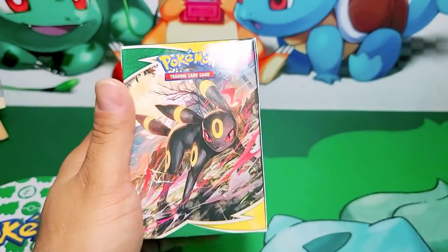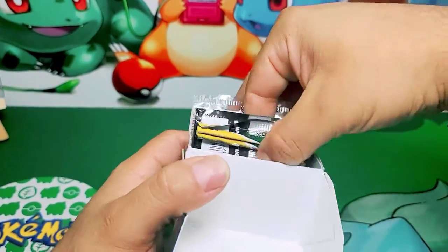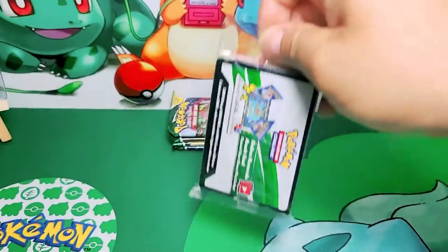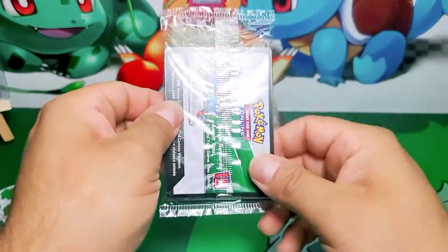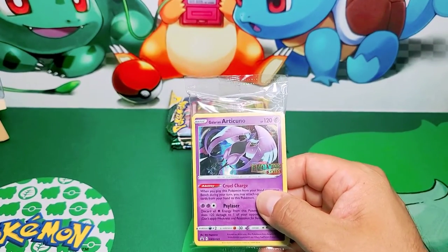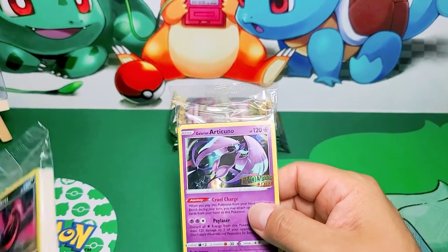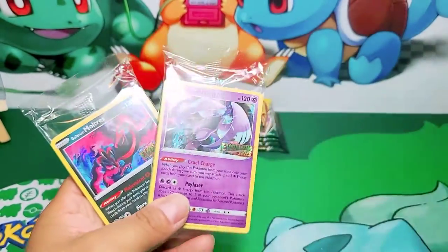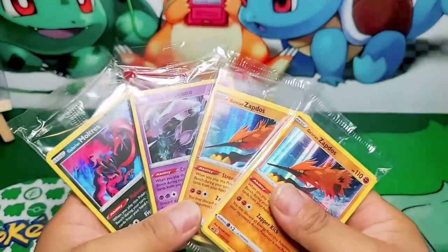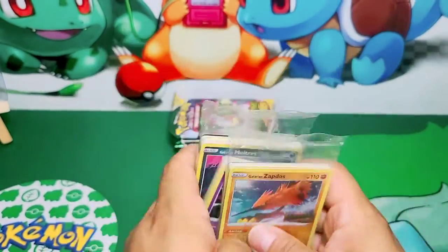Let's go to our last box - Umbreon, how you doing? We're pulling the booster packs first, putting them here in the front. I don't wanna look yet - the suspense is real. Oh yes! We pulled it! Woohoo! Nice - I'm not too worried about Flaffy. I got all three of them! A Galarian Moltres, a Galarian Articuno, and a Zapdos! And another Zapdos!